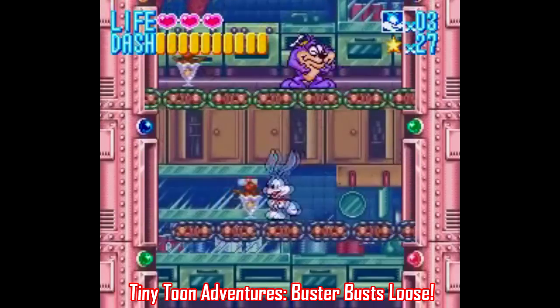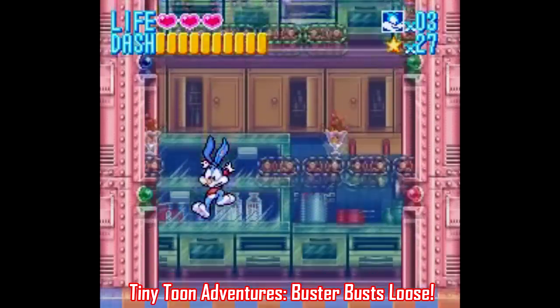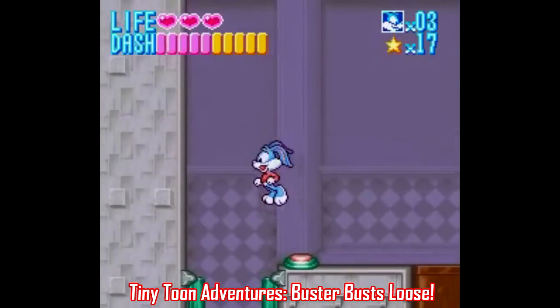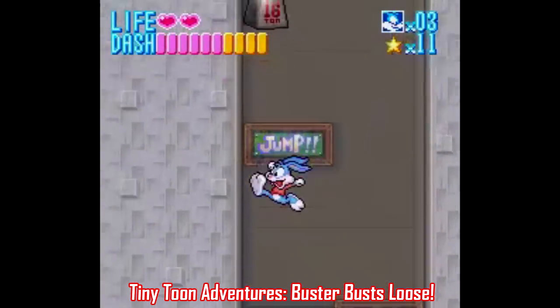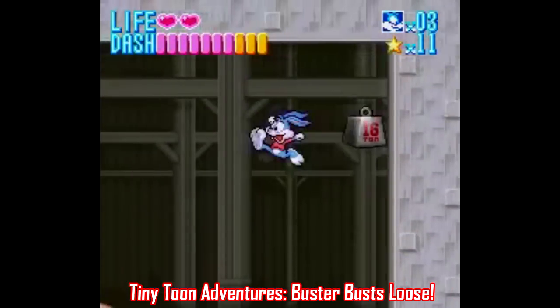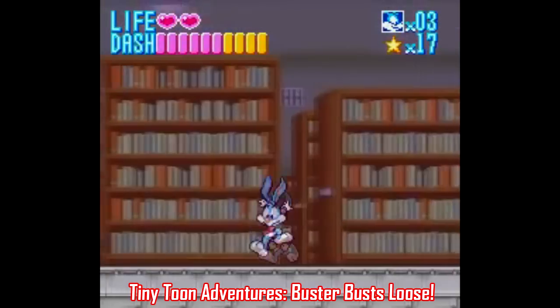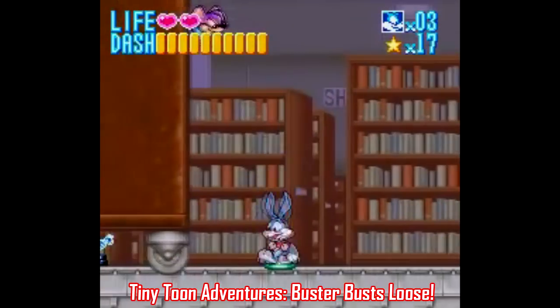Let's switch franchises over to Warner Bros. with Tiny Toon Adventures: Buster Bust Loose. This one's made by Konami, and like Bonkers, it has a sprint mechanic which speeds up the gameplay as you're able to climb walls and bash into enemies. This one's a bit of a longer playthrough because of all the minigames that pop up after each level, but it can still be finished in less than an hour and it's a breeze to complete.